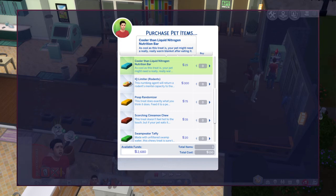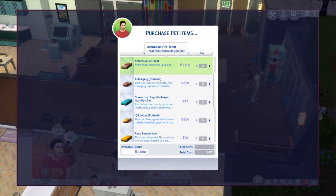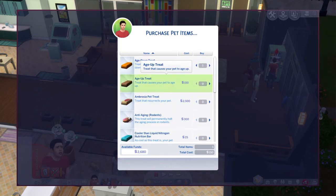All of these have different special abilities that will give your pets in the Cats and Dogs expansion pack a special ability — they'll all do crazy things. I like the top three most: Age Down, Age Up, and Ambrosia.